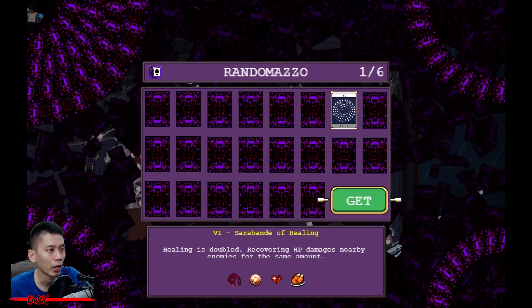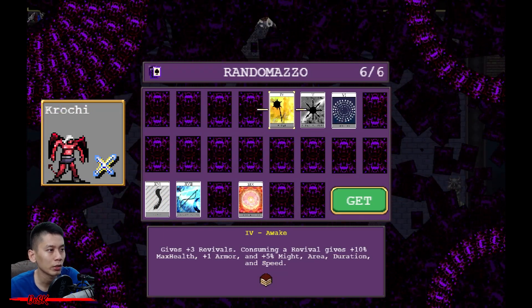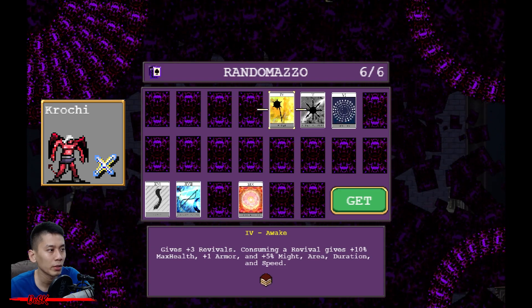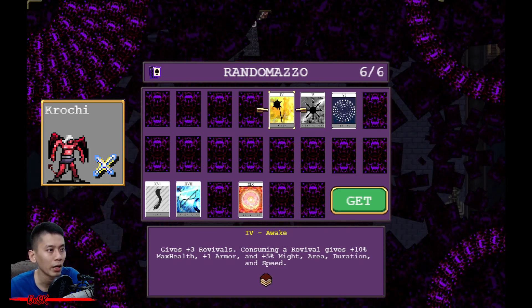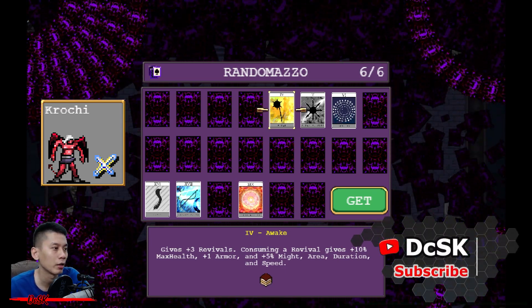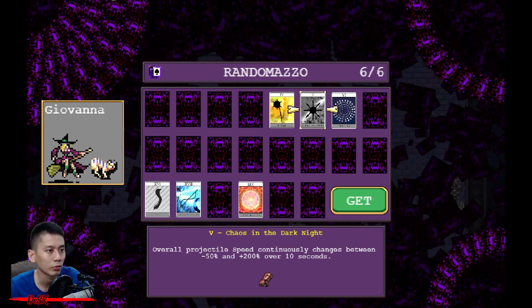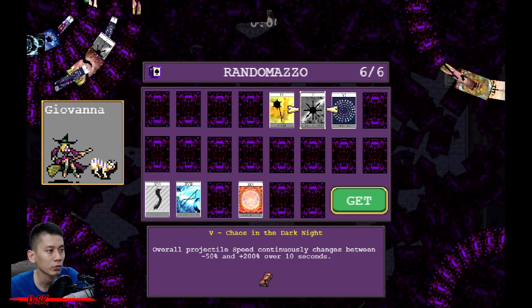There are five more Arcana you can unlock. All you need to do is reach level 99 with the following characters. Crockie unlocks Awake: gives +3 revivals, consuming a revival gives +10% max health, +1 armor, and +5% might, area, duration, and speed — dying makes you stronger. Giovanna unlocks Chaos in the Dark Night: overall projectile speed continuously changes between -50% and +200% over 10 seconds.